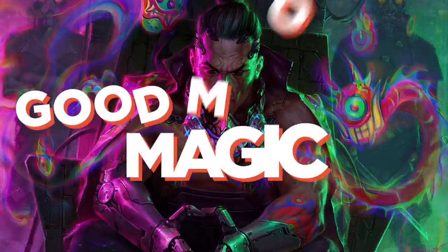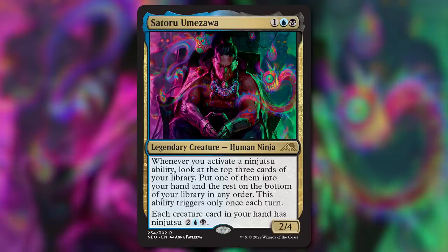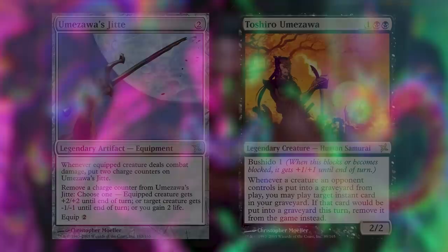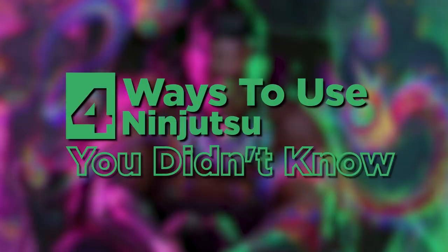Good morning, Magic! I'm Gavin Verhe from Wizards of the Coast, and if you've been paying attention to early Kamigawa Neon Dynasty previews, you might have spotted this card, Satoru Umazawa. In addition to the throwback of being an Umazawa — a name which has shown up since Legends and gained quite the fame in last Kamigawa block — there's something else big returning here too: Ninjutsu. This fan-favorite mechanic is quite tricky, and today I'm going to tell you about four ways to use it that you probably didn't know about.